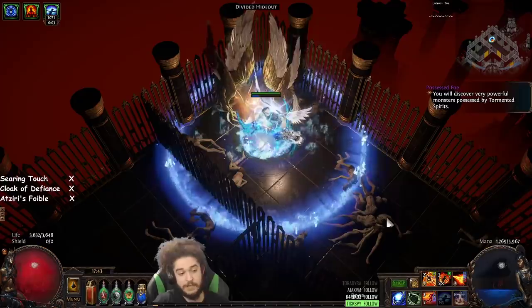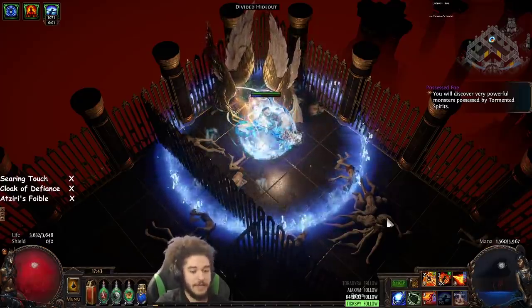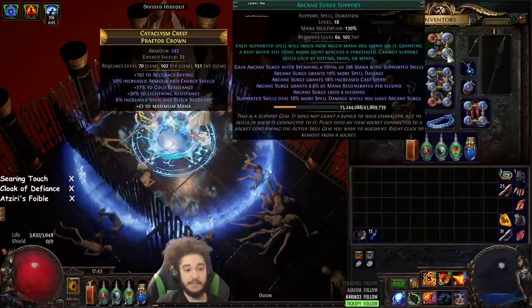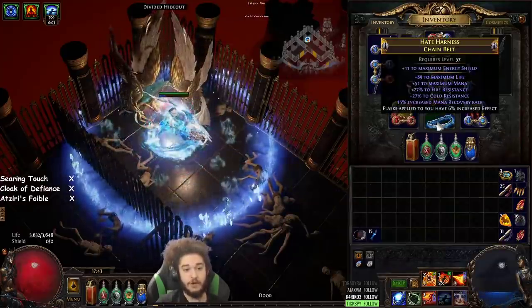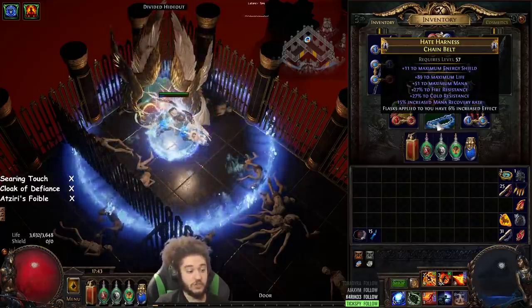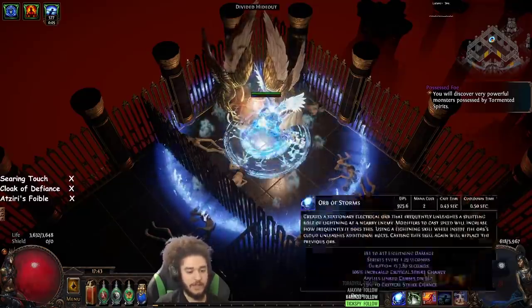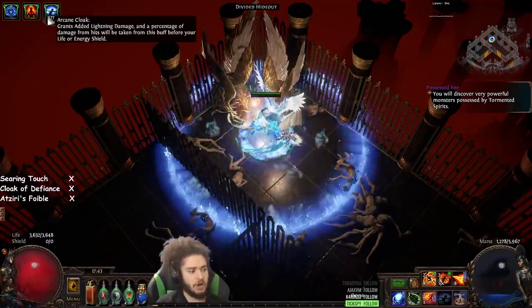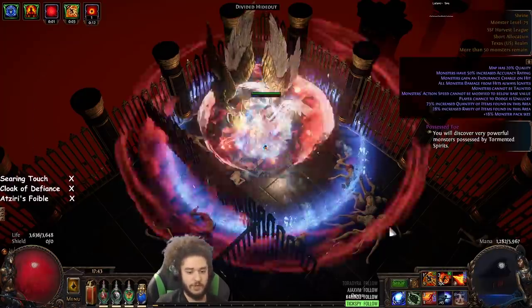Now I have the Guard going by itself and the Enduring Cry by itself. I have swapped over to Arcane Cloak mainly because we now have a level 18 Arcane Surge, and we have the Mana Recovery on our Redeemer Belt, which really synergizes super nicely. You'll see how our Mana Recovery works. The Arcane Cloak is up to like 3,700 damage right now, which is literally our HP pool.